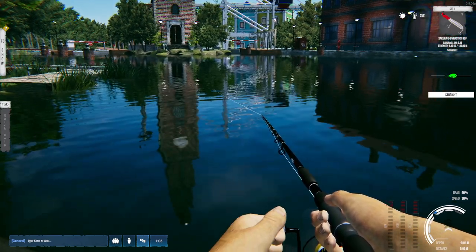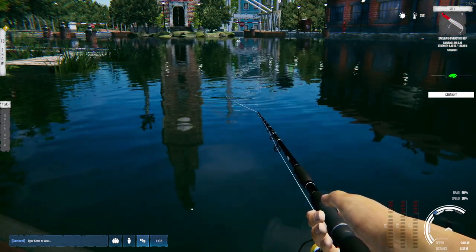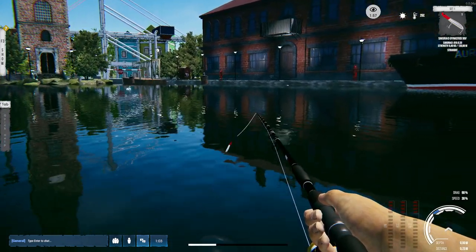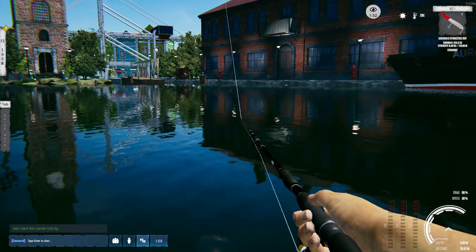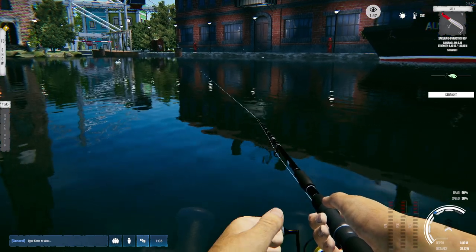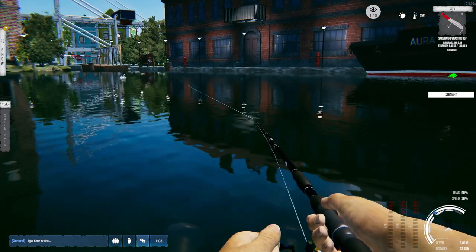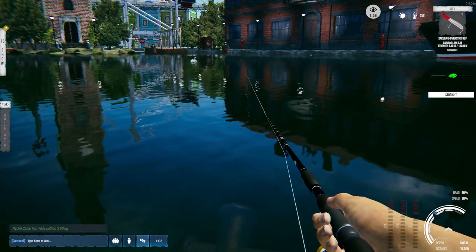Spot number three was really active but here it seems more dead. Using the Eagle Eye skill - there are only about four fish here to the right, whereas at spot number three there were like 20 fish. You can judge how active a spot is by the number of fish the Eagle Eye shows. This spot is very dead, so let's move on.